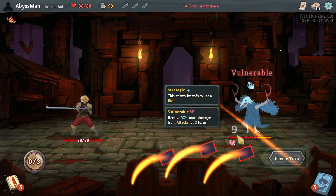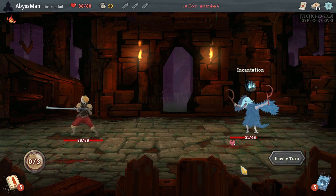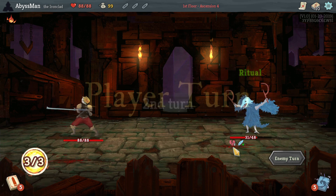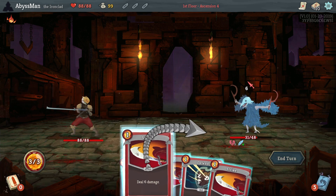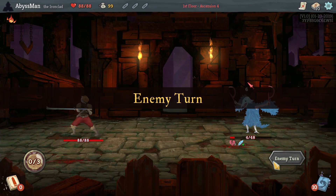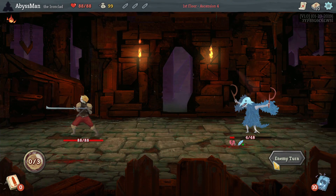Alright, good stuff. Starting with a Bash and a Defender, that's nice. Do some damage — he'll be dead next turn as long as we get a Strike. We'll heal that.